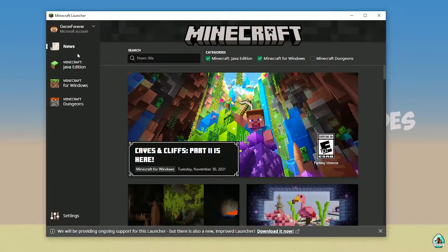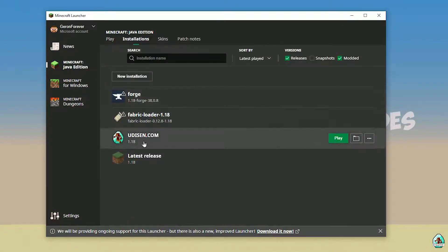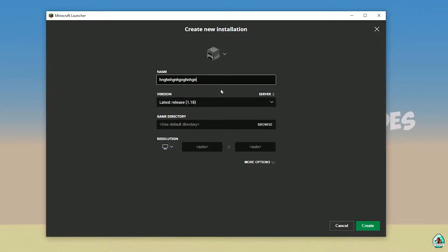Open Minecraft Launcher as usual and go into Minecraft Java Edition. Go to Installation. Here, find Udison. If there's no Udison, tap New and type 'Udison YouTube'.